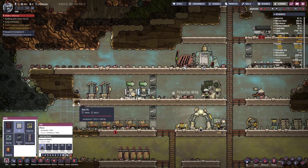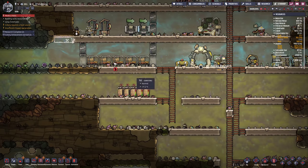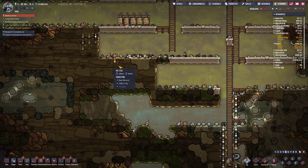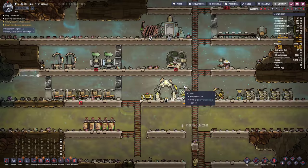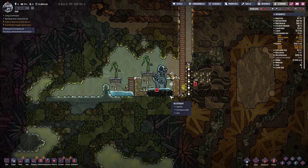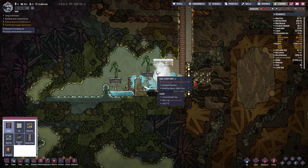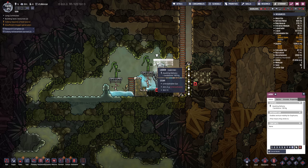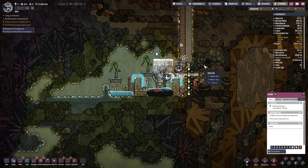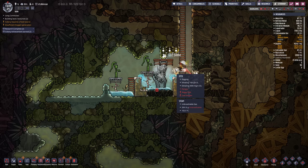Stress is a bit high. Food is getting low — do some more food digging here. They're getting their feet wet in here — that's never good. Let's make a ladder for them, maybe up a bit so we get more room. I think they can jump down from there. Do we want that cold mass falling in there? Probably not.